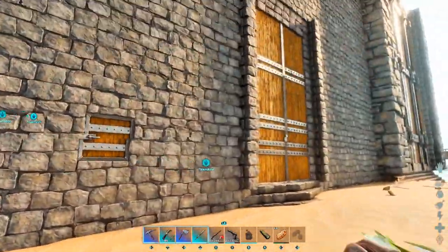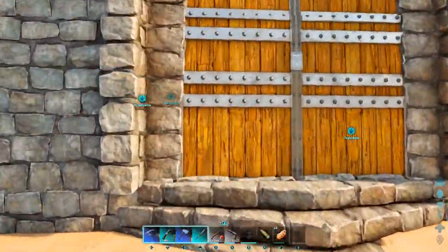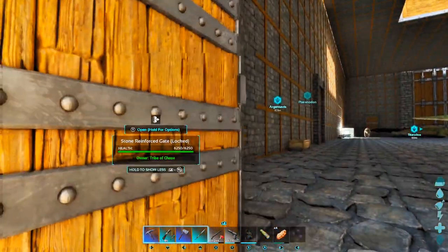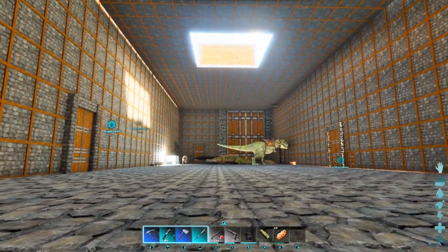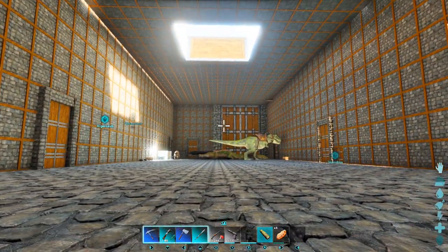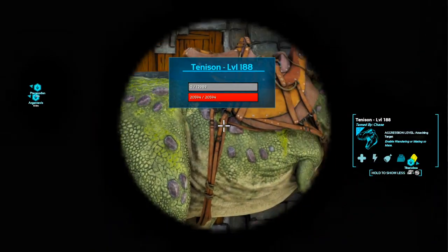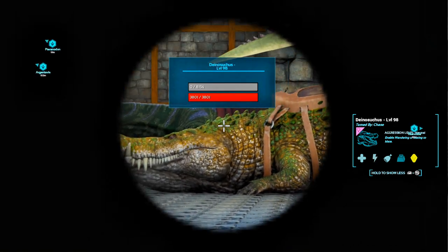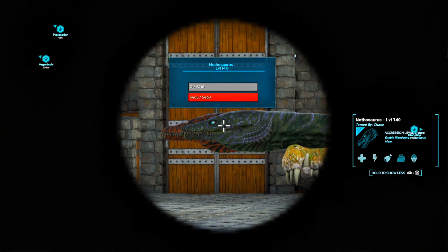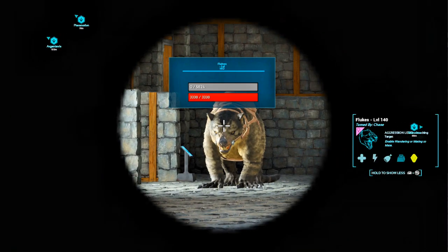Let's go inside — this is the main hall. As you can see down there I've got a big-ass T-rex, I got a Dinosuchus, and I got the Nathasaurus level 151 and level 140, and I have my flukes right there.